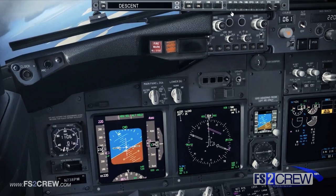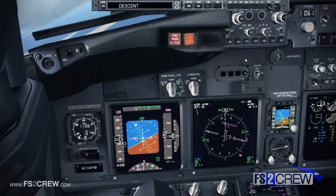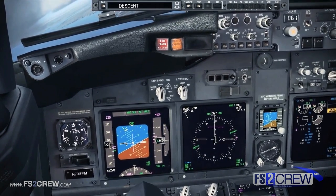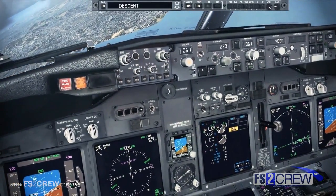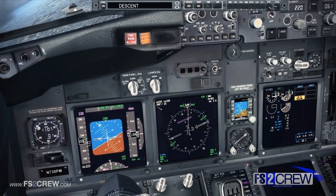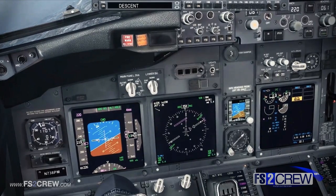Are you ready for the approach brief? OK. We will be arriving by ATC vectors. We can expect an ILS approach into our destination. Landing runway condition is dry. Anti-ice is not required. Landing flap will be 15. Auto-brake we will use level 3. Engine bleeds will be off. Decision height will be 520 feet. Any questions? No questions. Approach brief complete.